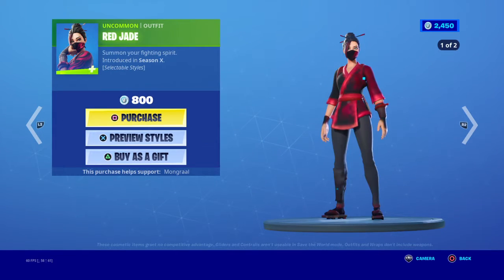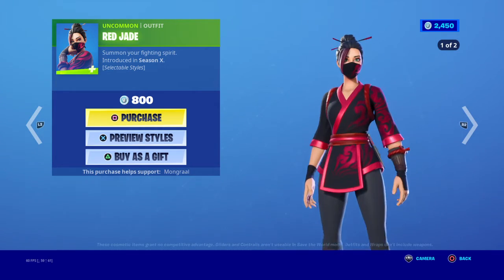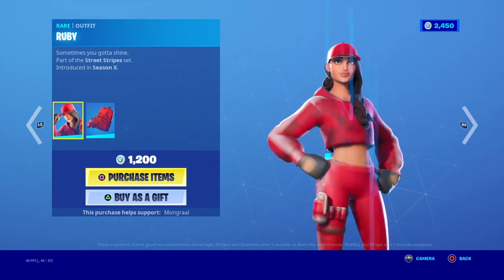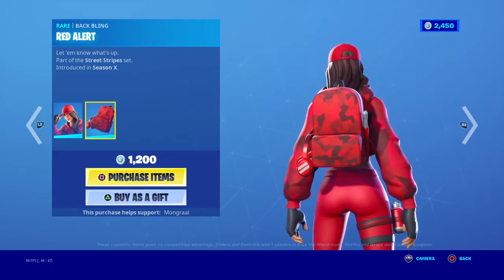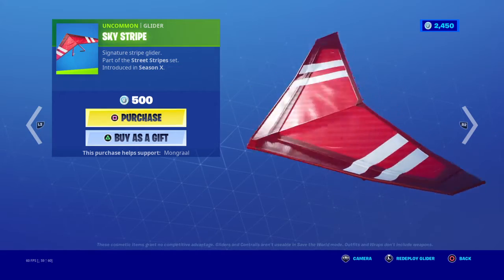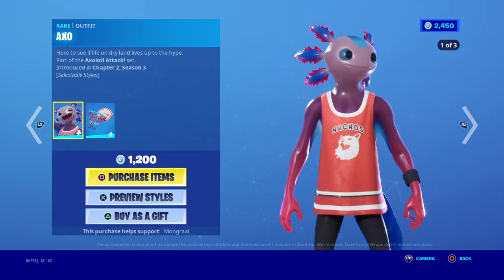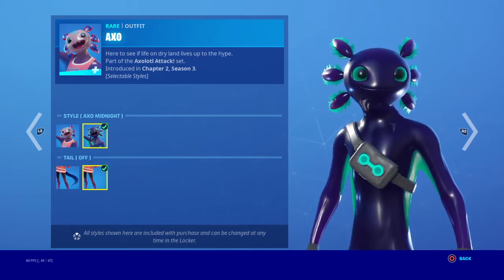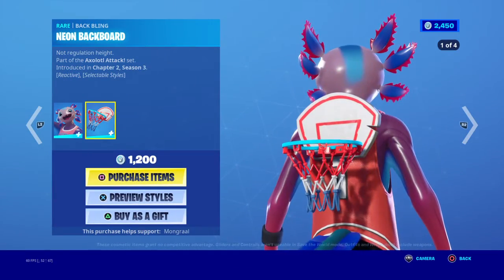Jumbo popcorn, red jade as its style, so it turns into blue jade. Ruby with the red alert weapon, stripe slicer, sky stripe 500 bucks, axo — it's three as its style, so the midnight style and with the tail off.